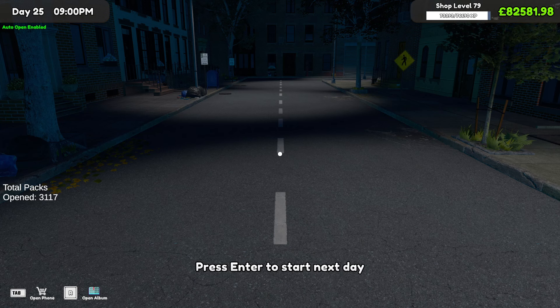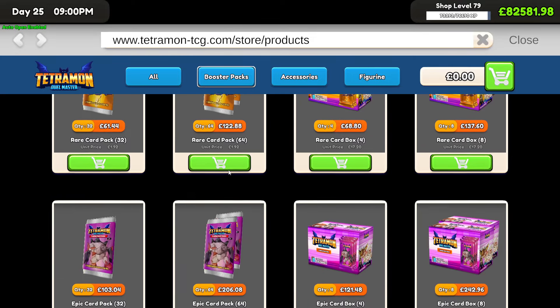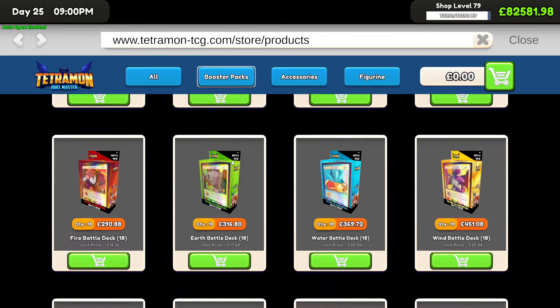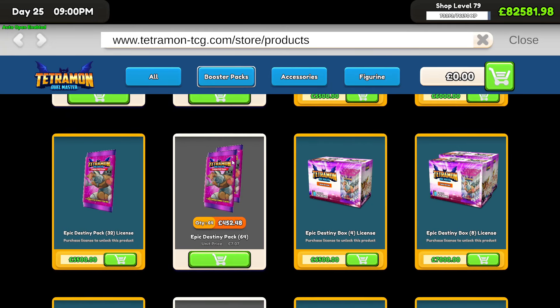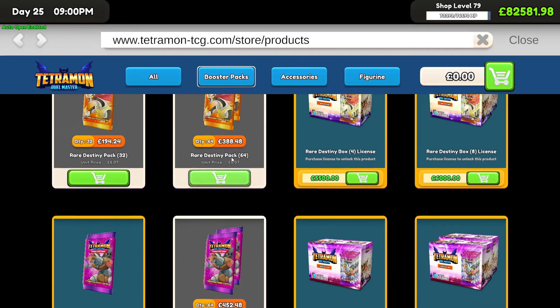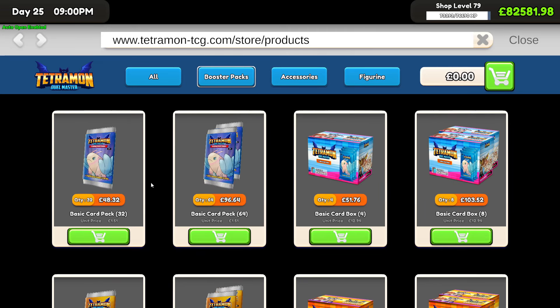So what I did is I enabled some mods — they disabled the achievements — and we are now shop level 79 with 82 grand. I've unlocked all the different pack types in their 64-quantity variants. What we're going to do is open 16 boxes of 64 packs, totalling 1024 packs for every single variant of card in the game, except for the elemental ones like fire, earth, water and wind.